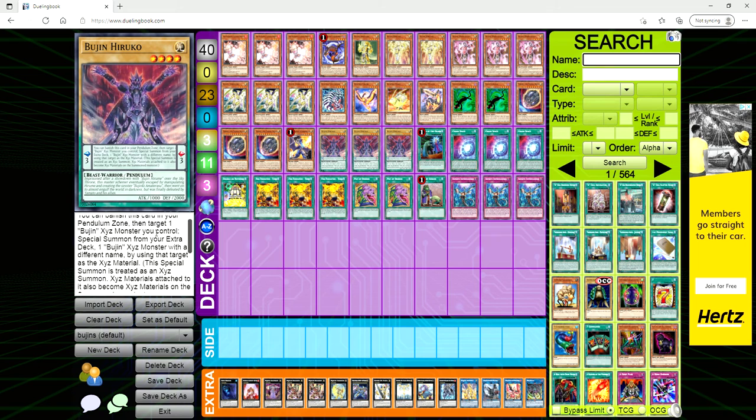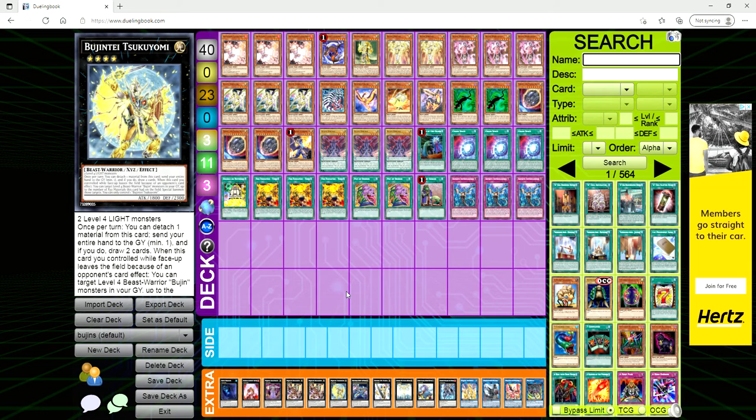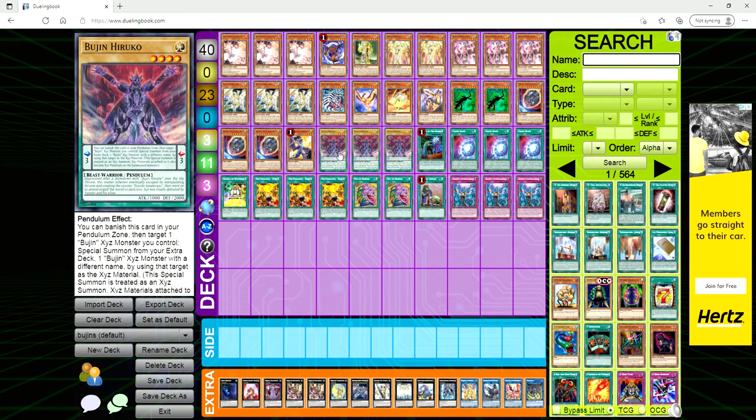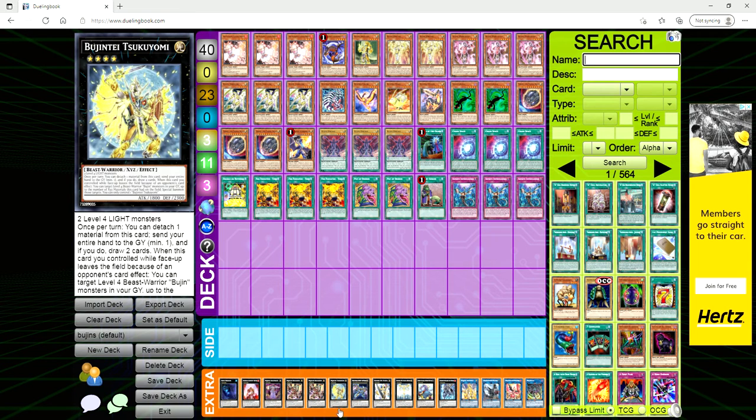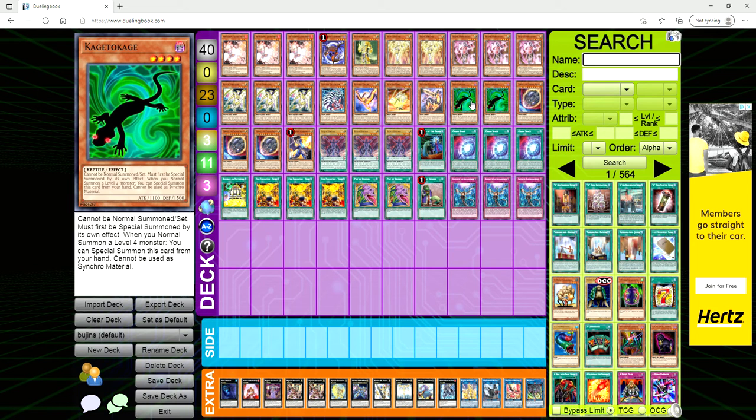You can bring out Susanoo, equip Torafoon to it, and each time it battles it banishes that monster — pretty solid. Hyruko is a pendulum card with a spell effect: banish it from your pendulum zone, target a Bujin Xyz you control, and stack another Bujin Xyz on top with a different name, transferring materials. So if you use Tsukiyomi to ditch your hand and draw two, you then play Hyruko to rank up into a different Bujin like Amaterasu or Susanoo.